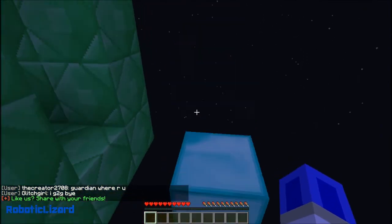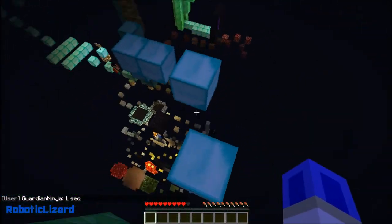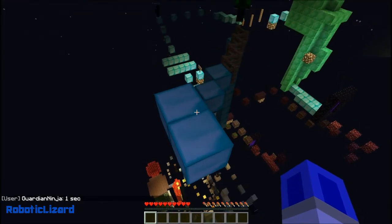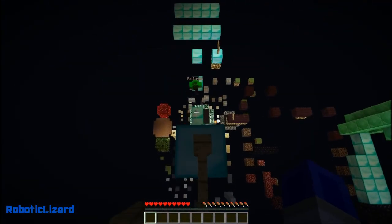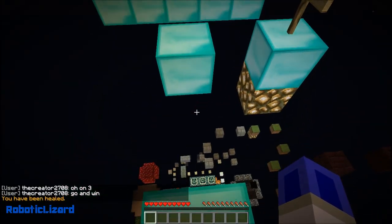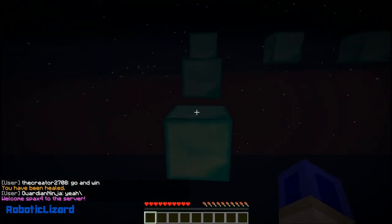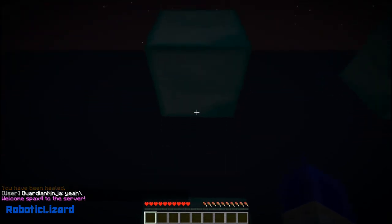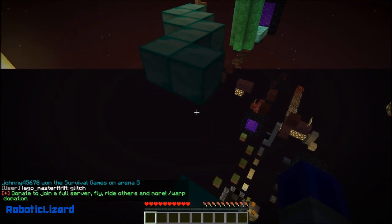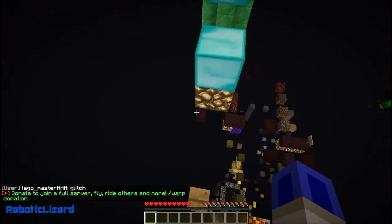It starts off pretty easy and then you go into this Emerald Room here, you drop down and you see the full extent of the course. There is a lot of parkour here. It does get progressively harder and there are heal signs spread throughout the place. One thing I will say is that I'm fully aware that the server does have a dedicated parkour section, but I'm not going to be doing anything on there just yet.